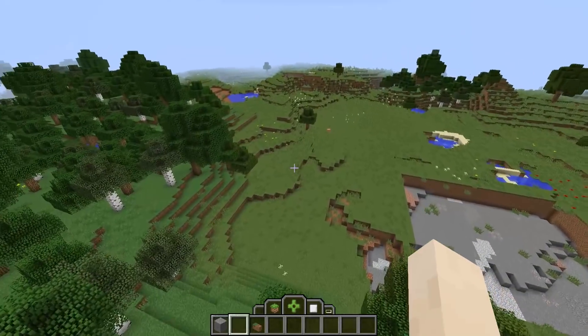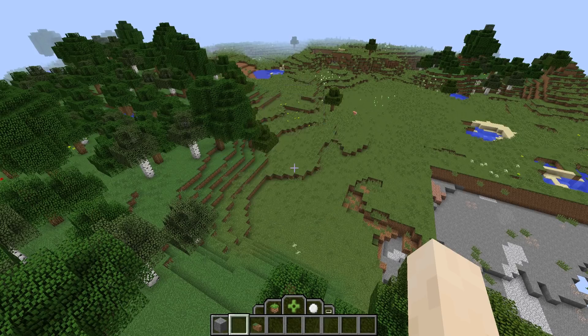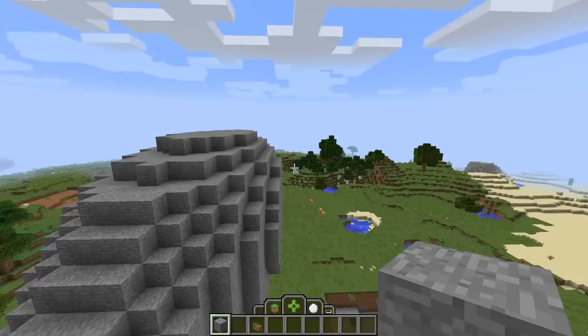Another feature of all of the different powers is different shape types. This can be accessed from the second tab in your power wheel, which will show an array of different shape types. As you can see here, I am selecting a spherical shape with the sphere shape.